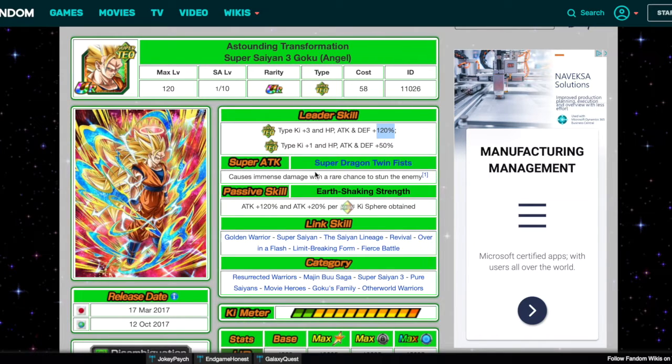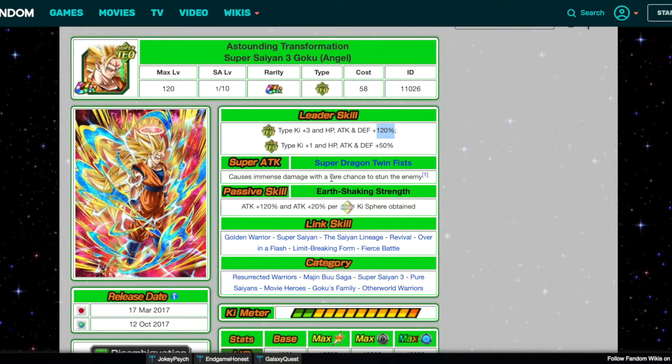His super attack, Super Dragon Twin Fists, currently causes immense damage with a rare chance to stun the enemy. For the EZA, let's change it to: causes immense damage to enemy with a high chance to stun. That's it.